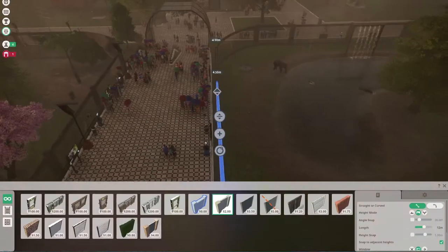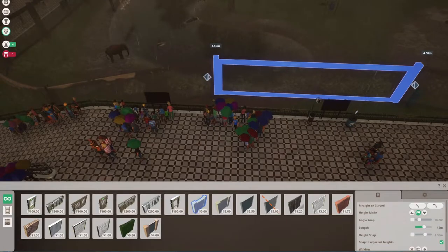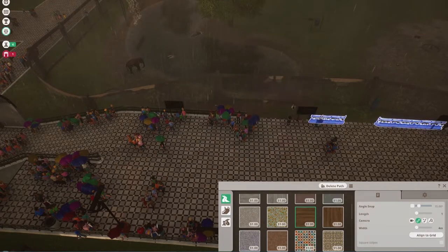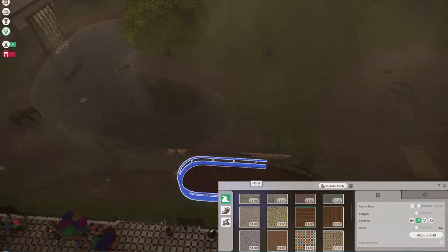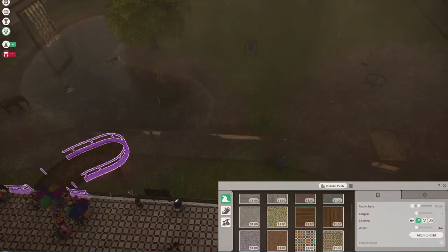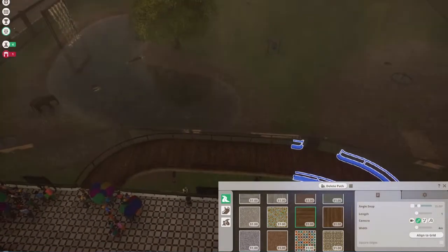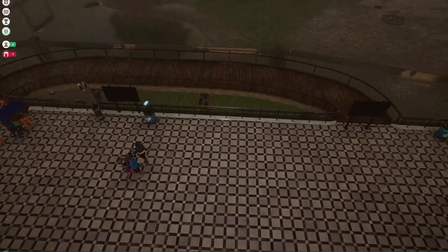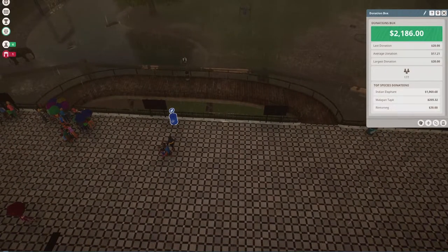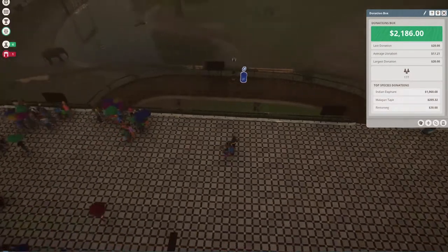Now I'm trying to expand my viewing area. I had to move part of the habitat barrier to make room for this sort of path to get closer to the habitat. It's not the prettiest thing in the world, but I'm okay with it. I probably should have done a little bit more planning as far as how that looks, but I do like the idea of people being able to step off of the main pathway to get a closer look at the animals from above.